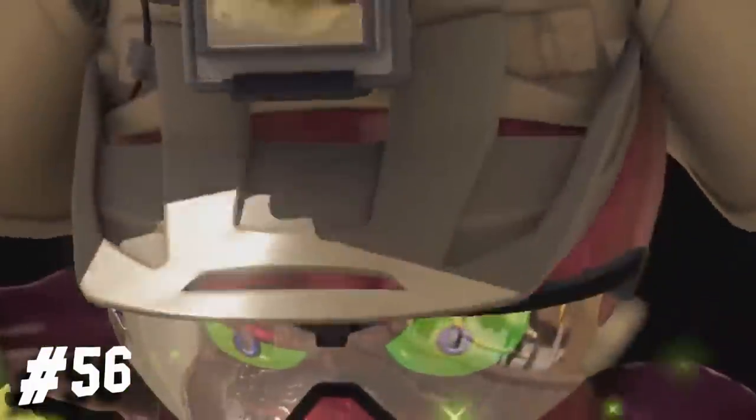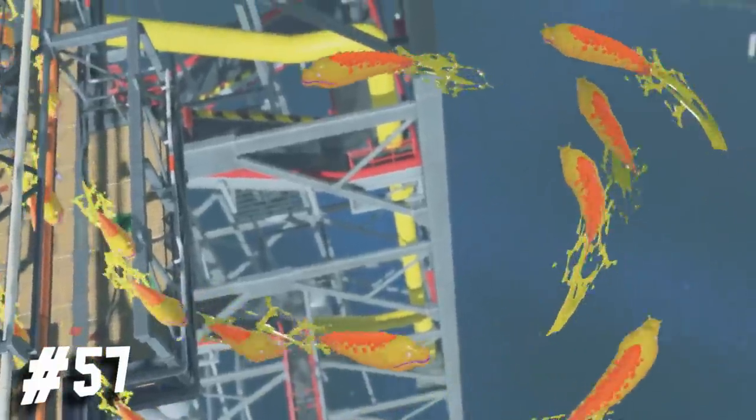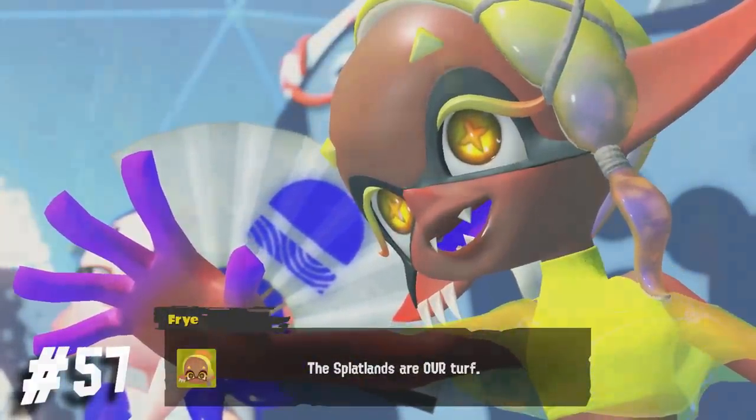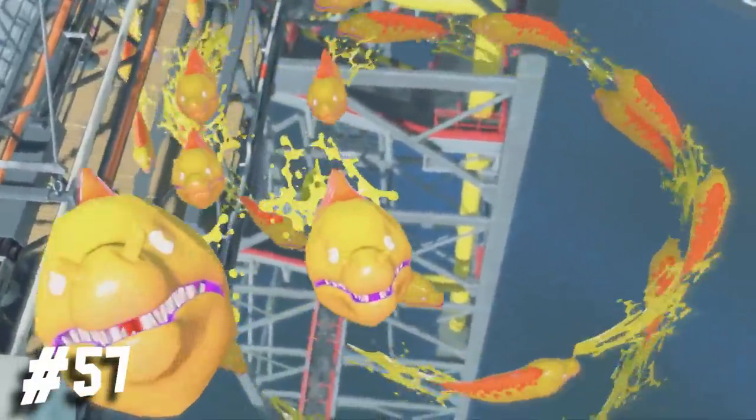Agent 3 loses her hand-me-down hero outfit and has a different style. Octavio's still got that lovely GoPro of his. We can see a whole group of eels flying around, which could potentially mean this happens before or after you meet Deep Cut. As I mentioned earlier, a group of eels is called a fry.